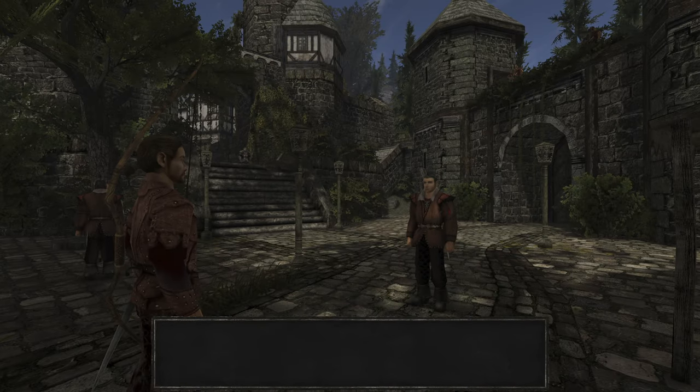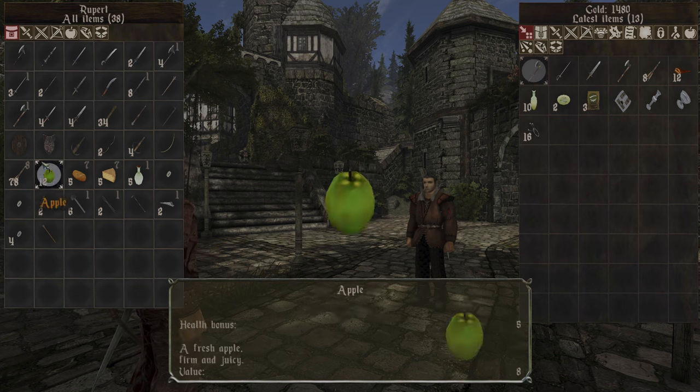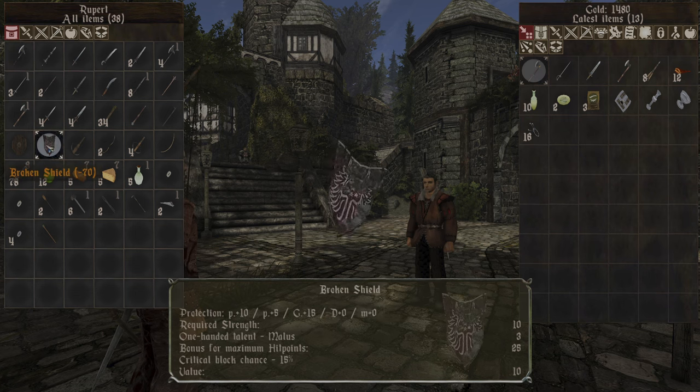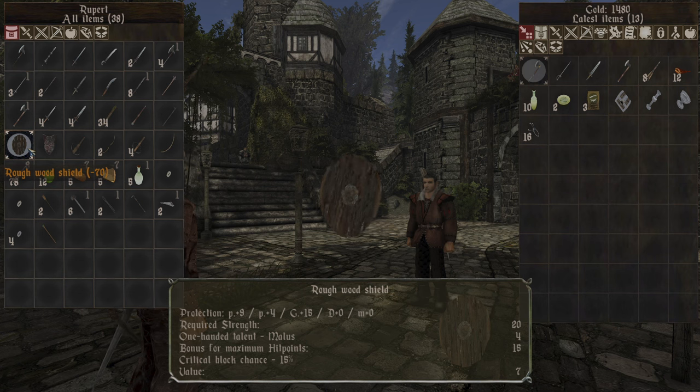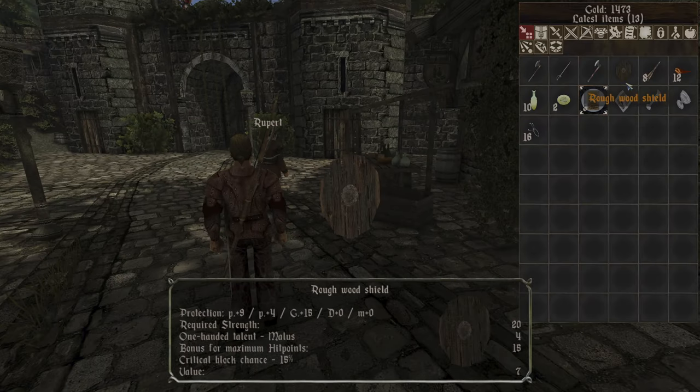I was looking at it a bit. And apparently you can only improve this leather armor — it can get quite strong. And I forgot we can use the broken shield. For one protection, we get more health. So we are going to use the shield. It costs only 7 gold.